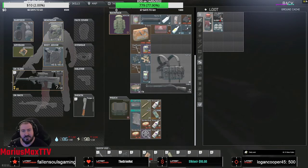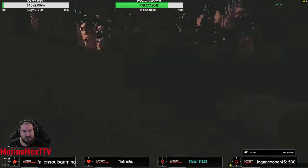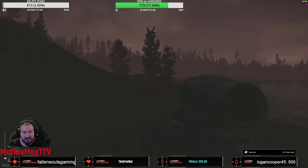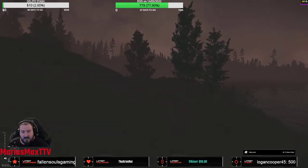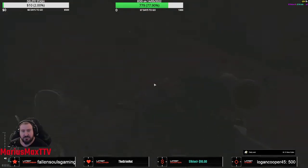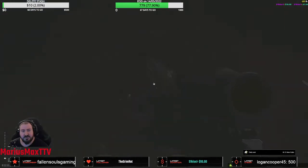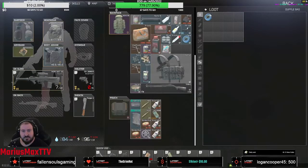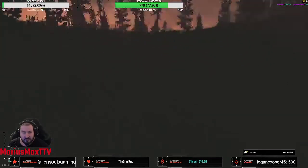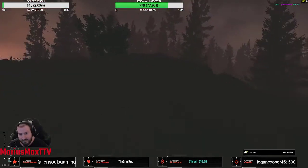Maybe we find some night vision. There is a stash right there. Also an extraction - you can loot the body. We need the Emilia for our quest. Tape is also fine. You can go left or right; this is the right side. You can go left and loot ZB14.